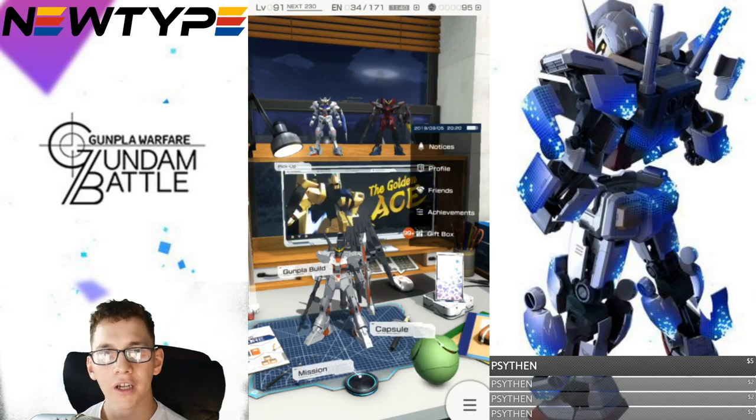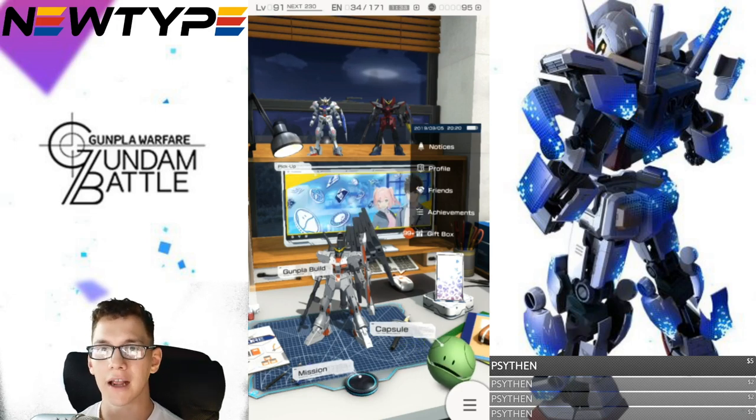Hey, what's going on? Bill is Krosama here. So we take a look at the new event that just dropped. This is going to be called the Golden Ace, featuring the Hyakushiki, piloted by Char Aznable.